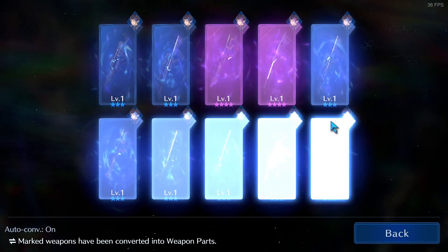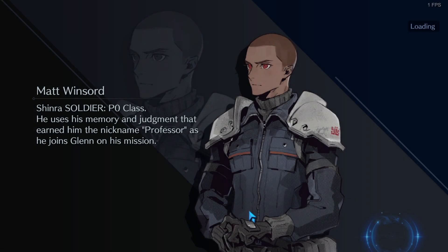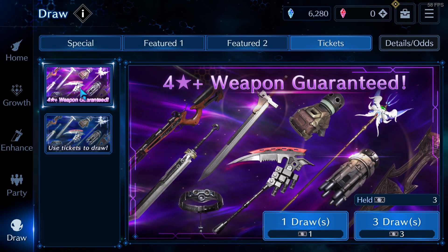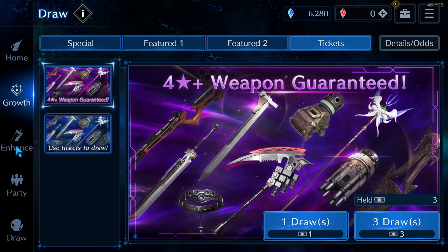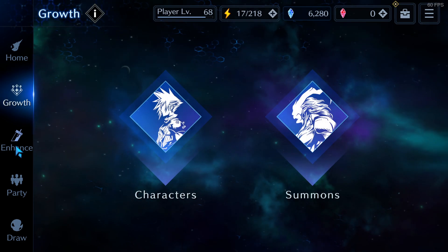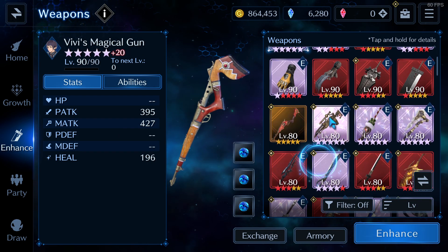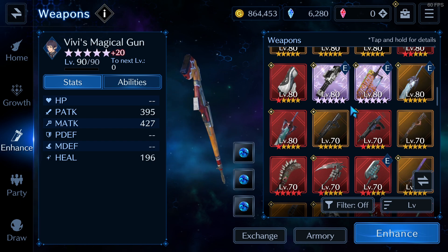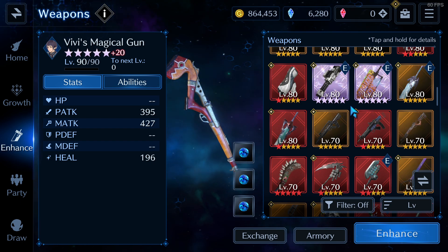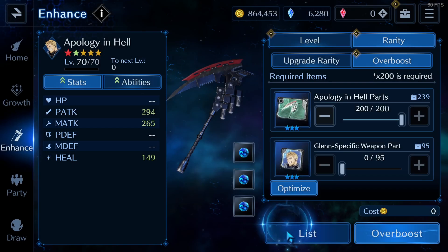I think I used all my luck with Zack. He already used up my luck, I can't believe it. So there we have it — the one who got all the luck was Barrett. Barrett got all the golden weapons, alongside Zack in second place, because getting that weapon out of nowhere was just something crazy. Then Aerith and Glenn — yeah, those were the characters who got their five stars.